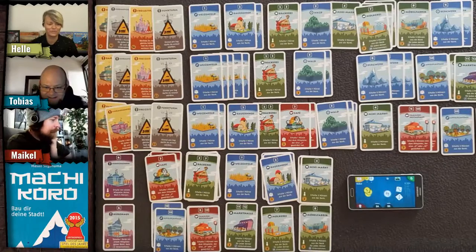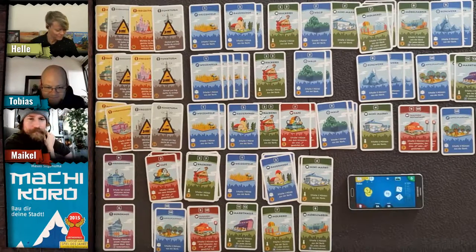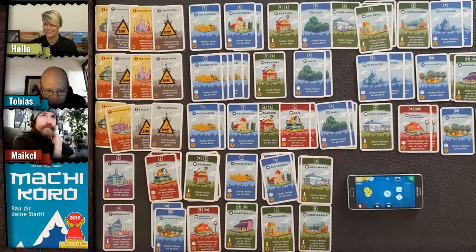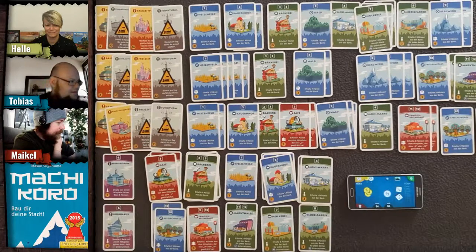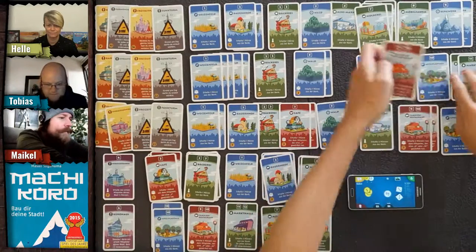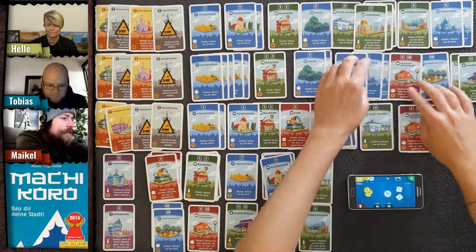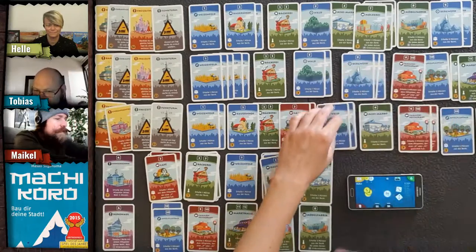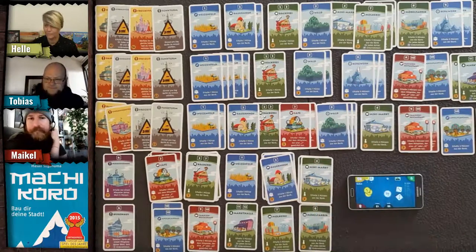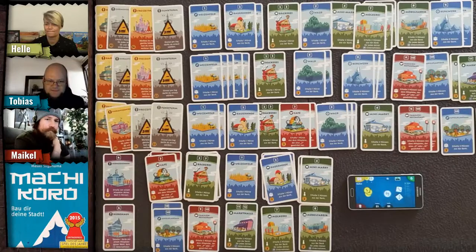Tobias wants to buy first before rolling again. He buys a family restaurant for three coins. Then he rolls again — a seven, but nothing happens since no one has a seven card yet activated.